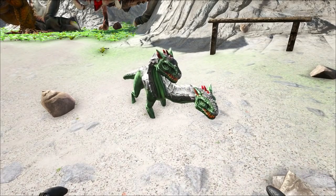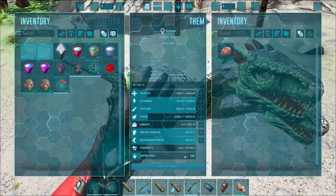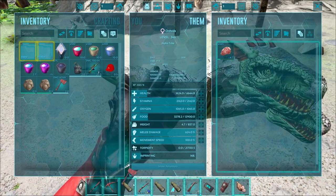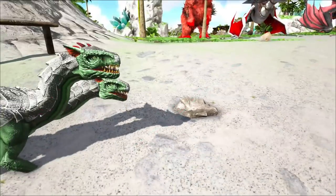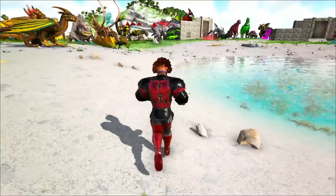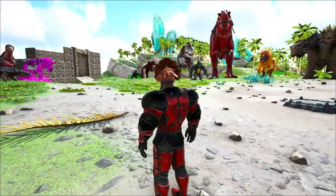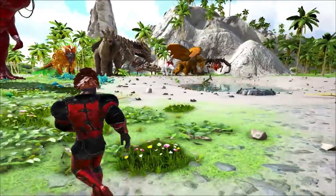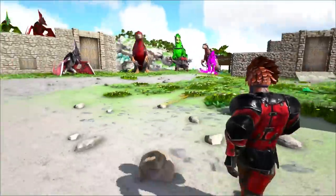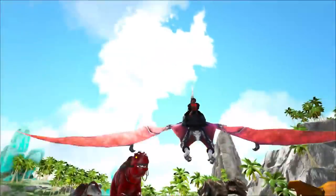FroggyMan got one too, and we bred him up and made a little baby, which is still growing. Look at our little baby - isn't it cute? It wants to cuddle with us. Look at that, it is so adorable. The two heads talk to each other, they fight. It's only 14% imprinting. Having the nanny for this guy would definitely be super duper useful. Unfortunately, I think we need to get some honey to get the nanny to work. Anywho, we gotta go out and find some new stuff to tame, some awesome new monsters.